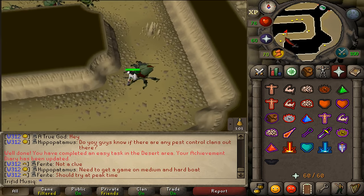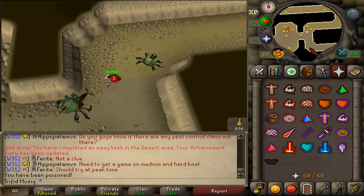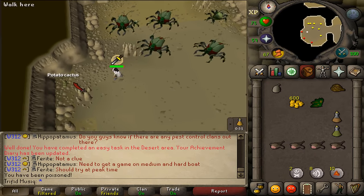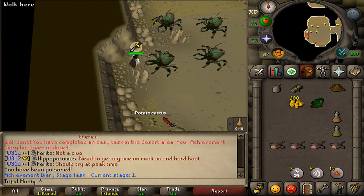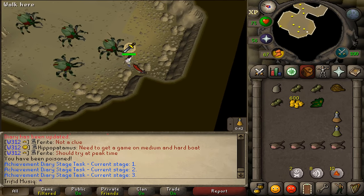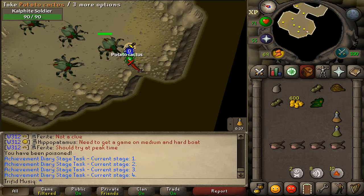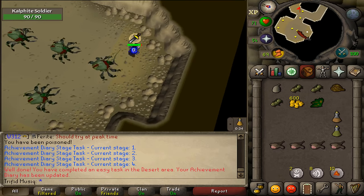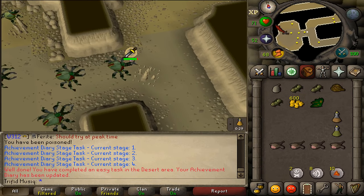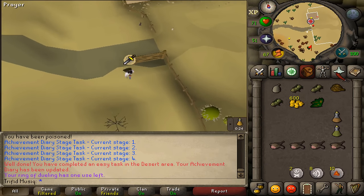When you see a Kalphite Soldier, use Protect from Melee or simply run past them. In a room just west of the path you will find three red dots on your minimap — collect the three potato cacti. You can drop one and pick it back up repeatedly until you have picked up five potato cacti total. Then quickly teleport back to the Duel Arena. If you got poisoned, drink your antidote.